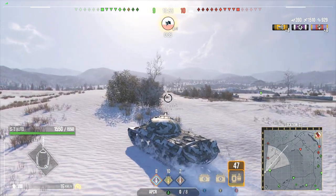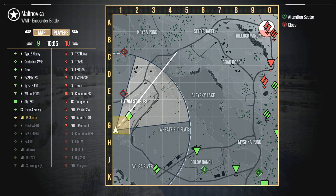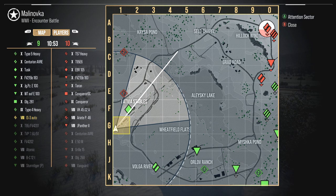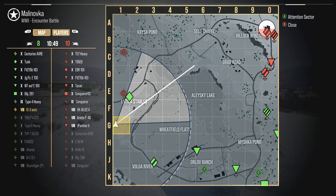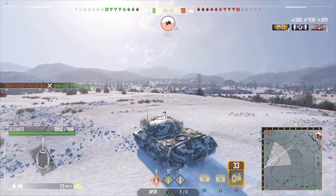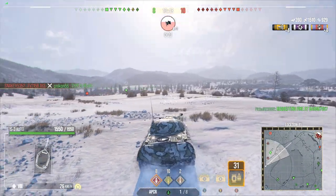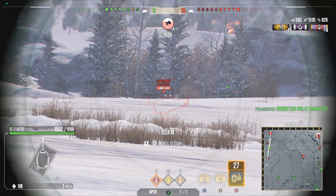37 seconds left. Are they going to pull off? It's 9 to 10 — they do have a one-tank advantage. Tier 10s are matched, they've got a couple of tier 8s extra. Fingers crossed we can make a little push play. We lost a Type 5 Heavy to a Death Star — two tank lead. Conqueror game carrier. Yes, I said game carrier and I meant it.